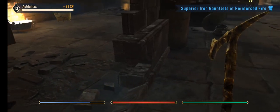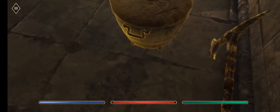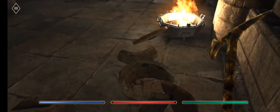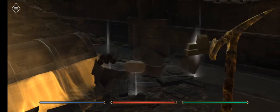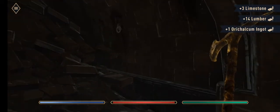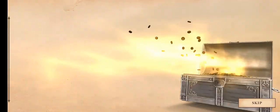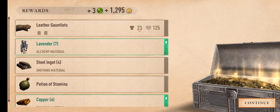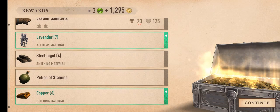Superior Iron Gauntlets of Reinforced Fire. Let's smash this pot and see what's going on here. Smash this pot — limestone. I'll check the chest. Ooh, 3 gems, 1,295, Leather Gauntlets, 7 Lavender, 4 Steel Ingots, a Potion of Stamina, and 6 Copper. Not bad at all guys, not bad at all.